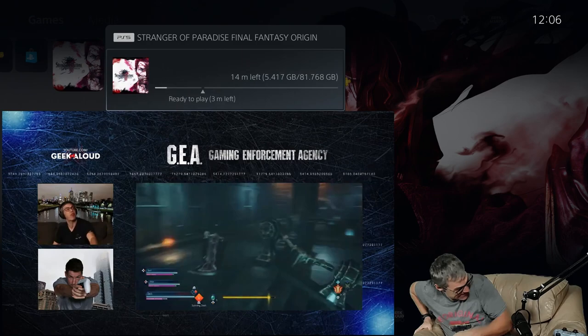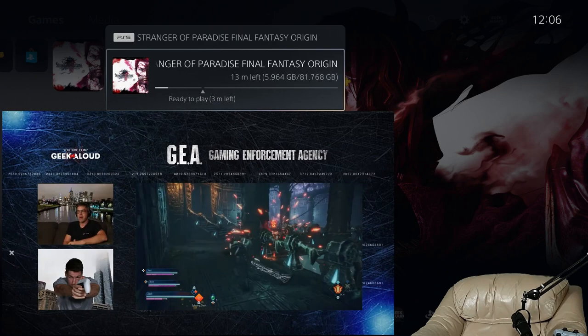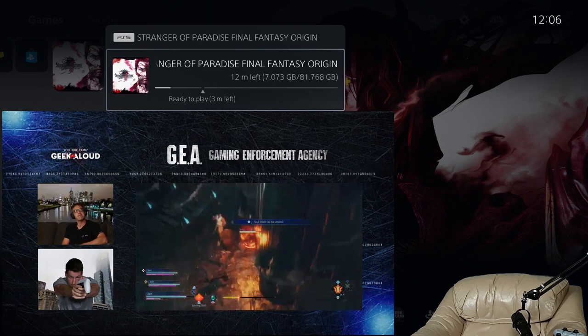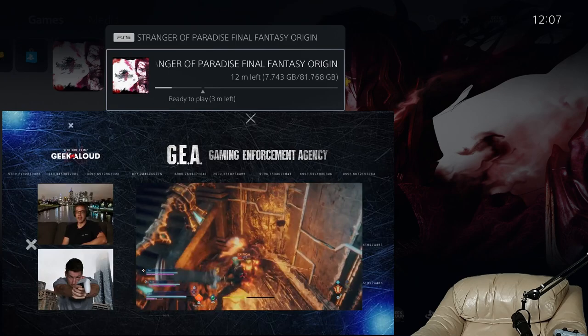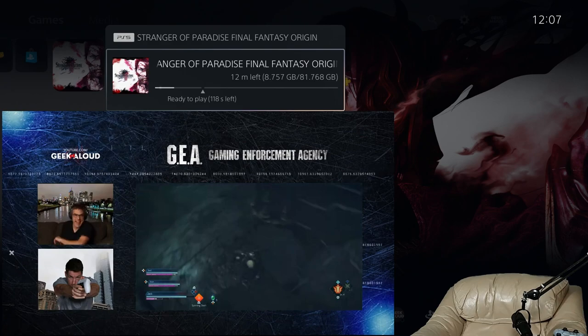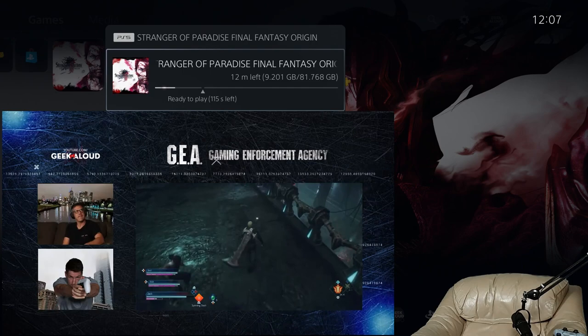Over to the Gaming Enforcement Agency for thoughts on this game. Game two this week is Stranger of Paradise Final Fantasy Origin. My first question Steve is — is this the prequel to all the other Final Fantasy games? I think it is, I believe this is a remake of the very first game. It's Team Ninja that developed this one.